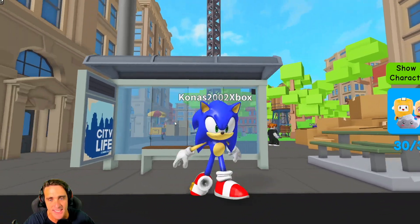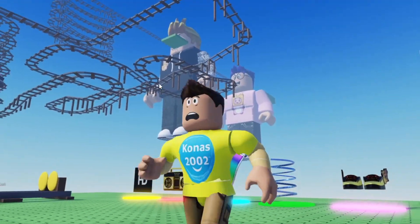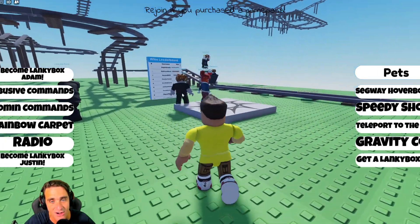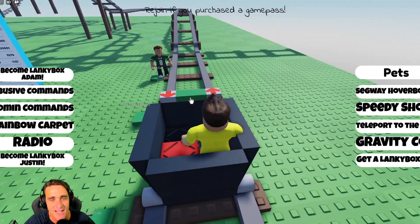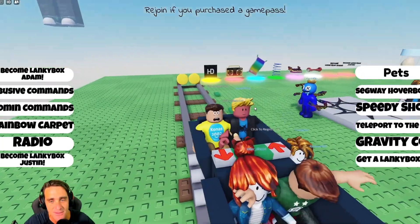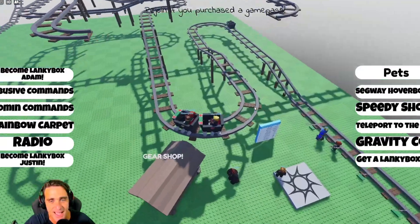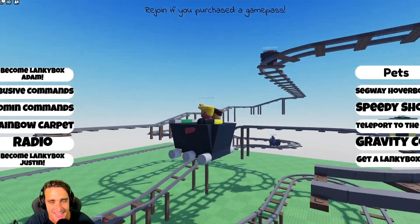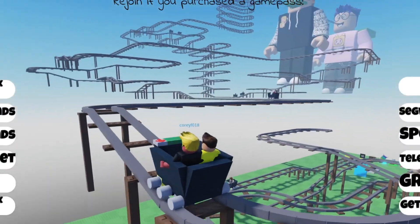There's only one thing left to do — we can take the bus and see if we can find a Lanky Box cart ride. Wait, here it comes now, here we go. We found a Lanky Box cart ride! Let's get into a cart and get all the way to the top to see Adam and Justin. Watch out, everybody, we're coming through — got to move your cart. Got to be careful on these cart rides. Oh, it's invisible track — it totally tricked us!